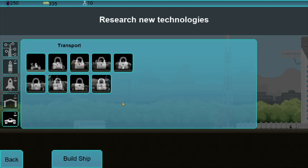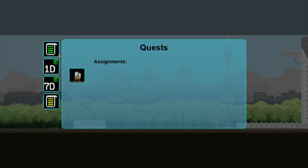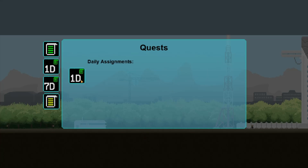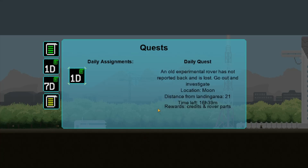As you can see, because I've updated, I have all of these. Let's take a look at quests — still need to send more walkers out there. We've got a new daily assignment; we've got credits and mobile parts.